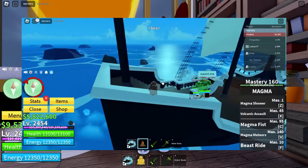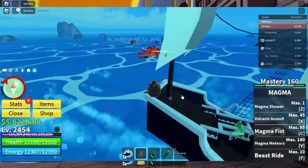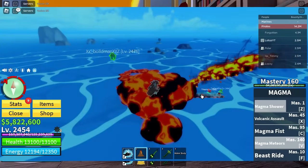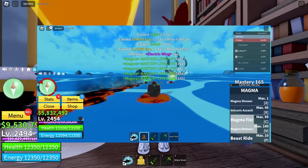In order to get Electric Wings, you do got to defeat piranhas — they kind of look like little fishes with electricity around them. They usually drop around two, maybe up to four if you have two times drops. Do be careful because these guys do shred your HP, especially if you're fighting more than one piranha at a time.